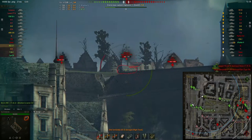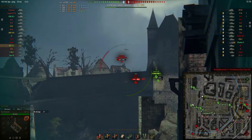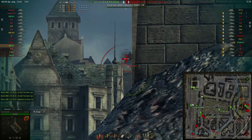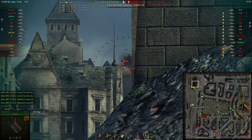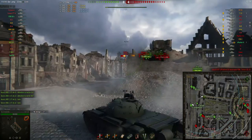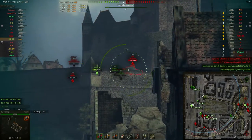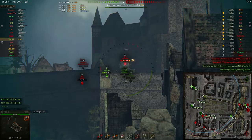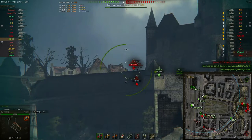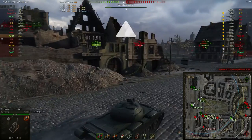I get really lucky bouncing a shot from the IS-3, but at the same time I miss an easy shot on the Jagdpanther 2's side armor. Luckily I put the second and third in and sneak in a fourth as well. This gun reloads really quickly — that's what I love about this tank. It doesn't matter if you miss a shot because you can easily put in a second one. That was almost all the targets I could hit on the hill.